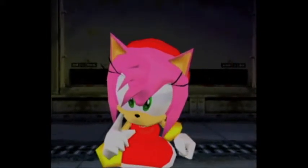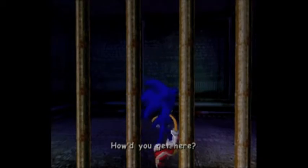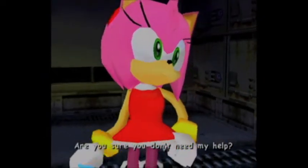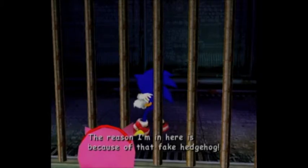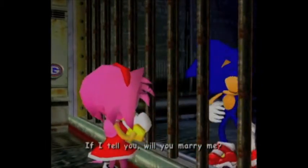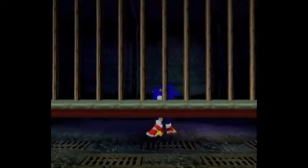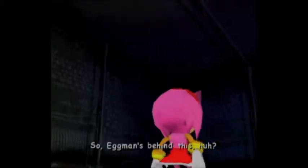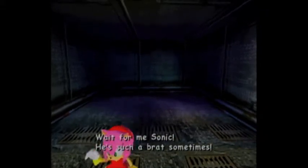Amy, keep your voice down. Have no fear — Amy Rose is here! How'd you get here? Well, if you gotta know, I caught a ride with Tails. Are you sure you don't need my help? It looks like you could use it. The reason I'm in here is because of that fake hedgehog. You mean that black hedgehog? Did you see it? Where is it now? If I tell you, will you marry me? No way. I thought I had you this time. That black hedgehog came here with Dr. Eggman. So, Eggman's behind this, huh? What's all about writing on the wall anyway? Did you write that? Wait for me, Sonic. He's such a brat sometimes.